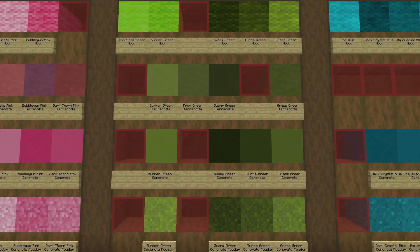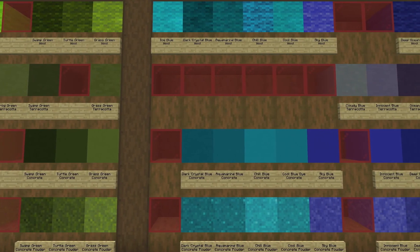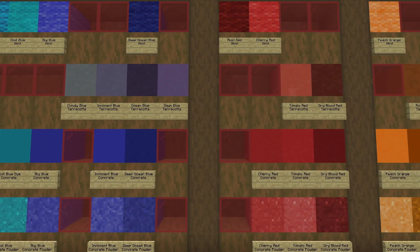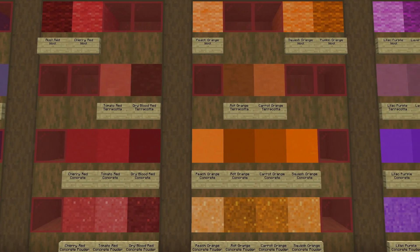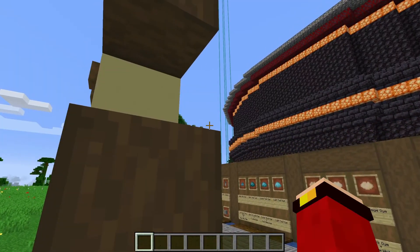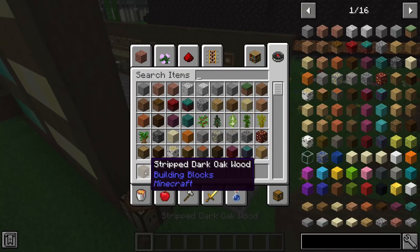He did a great job adding the shades, and some of these shades were sometimes too close to vanilla so some weren't even added. As you can see, some of them do look kind of similar, but they look uniquely different at the same time. We have arrived at the end of the block display — hopefully you guys did see all those signs.